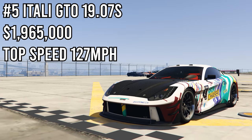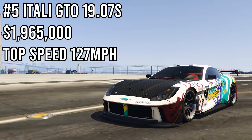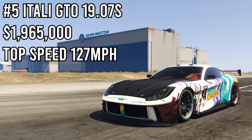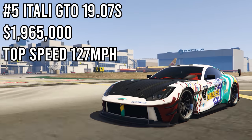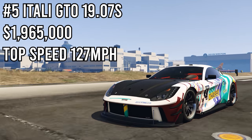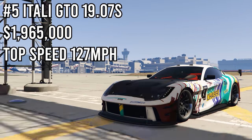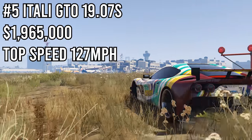In 5th place we have the Itali GTO, which got a time of 19.07 seconds. You guys already know this is one of the best sports cars to use in GTA 5 for racing, so obviously it would be good at drag racing as well — which is why it's 5th overall. It has great top speed, great handling, great acceleration. It's a perfect car, just a little bit pricey, but it still finishes 5th overall.